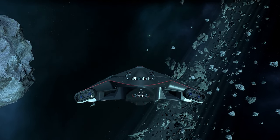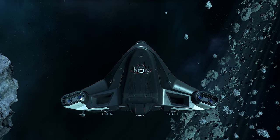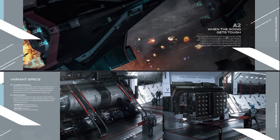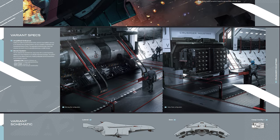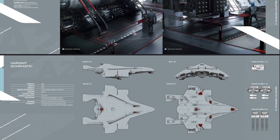Specifically, the A2 contains two additional underside-mounted remote turrets and two remote cannons on top of the already stout M2 loadout, and has a dedicated turret gunner room for their control. The A2 also yields half of the M2's cargo space in favour of a devastating bomb delivery system capable of multiple configurations. The brochure also specifies an additional computer in comparison to the other variants. Let's take a detailed look at the current loadout as of Alpha 3.16.1.